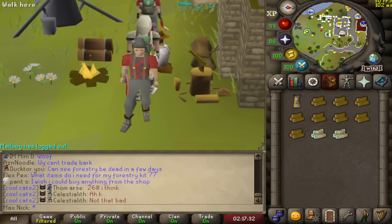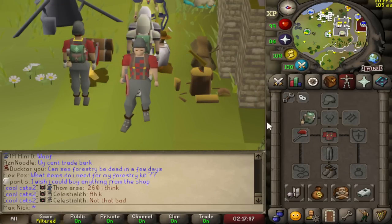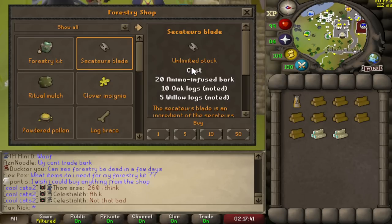That is pretty much all of the events you can currently get through forestry. If you've been participating in these events, you will have been receiving some anima bark, which you can spend at the forestry shop. The first reward is the Secateur Blades, which costs 20 anima bark, 10 oak logs, and 5 willow logs.